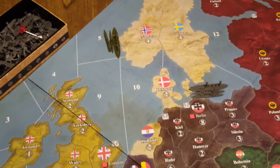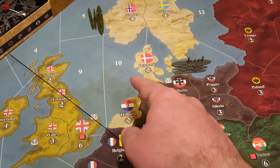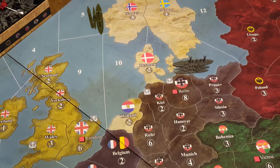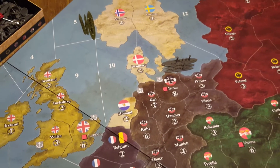And then we've got this other force up here. If this force wanted to move down here and maybe through this way, this is a German mine territory, so they're going to have to roll for sea mines. We're going to talk about that here in just a second.